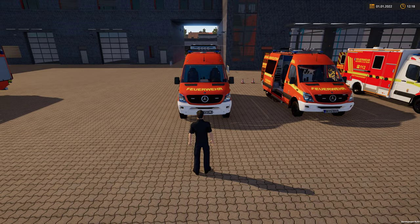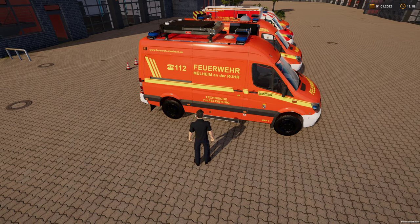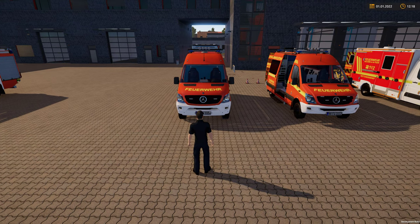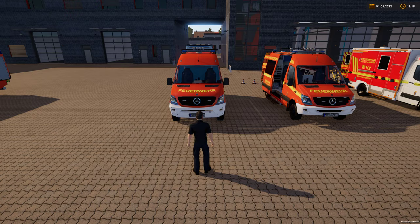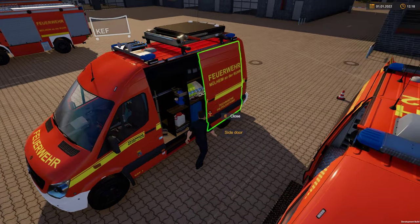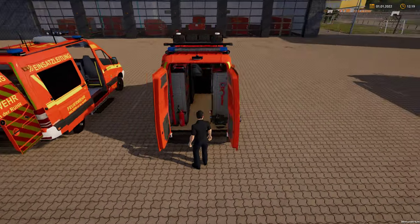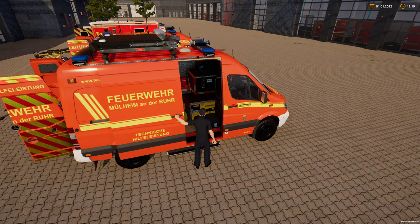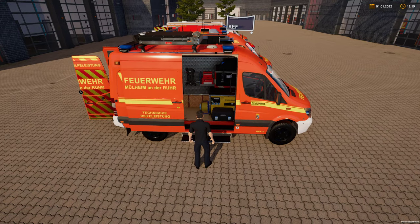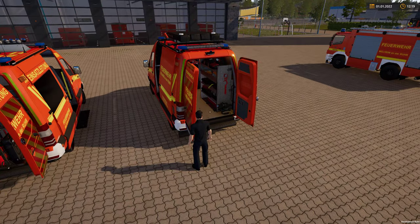The next vehicle is the utility truck — the Technische Hilfsleitung. I apologize for my German! This basic truck goes out to some missions on its own and deals with things like a flooded basement, a fallen tree, or situations where you might need power tools. It has a side door with tools and equipment, rear doors with more equipment, and another side door with more gear. Some missions involve this truck for clearing a fallen tree, oil or fuel spills, or a flooded basement. It has a basic fire extinguisher but is mainly a tool-carrying vehicle.